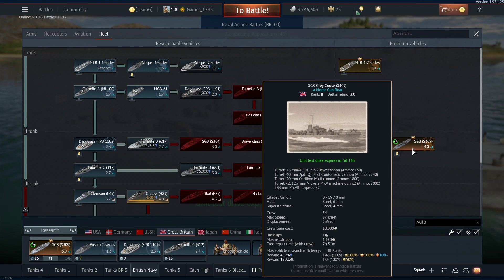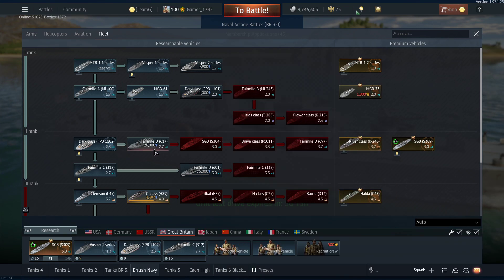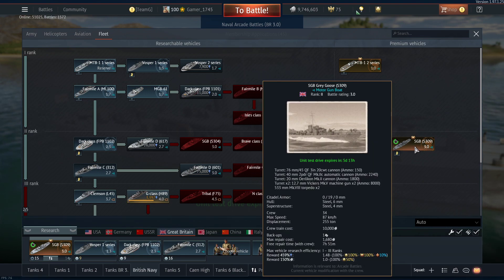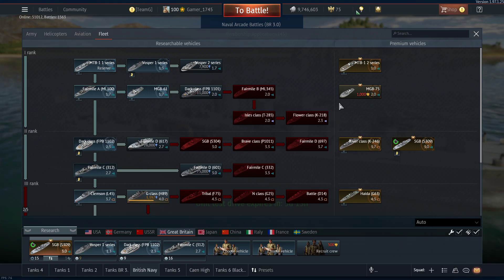So for both being 3.0, this standard vessel is better than the premium one. I can't see it any other way. Does that mean you shouldn't get this? Well, you do have the premium reward advantage for just being in a premium vehicle versus a standard vehicle - you earn more grinding efficiency.